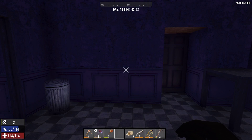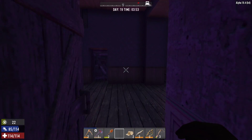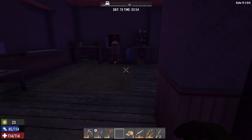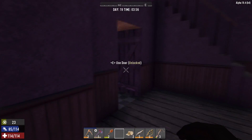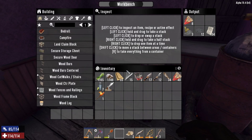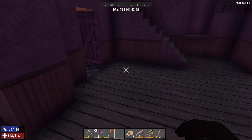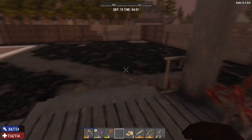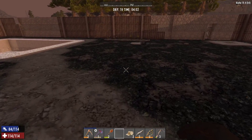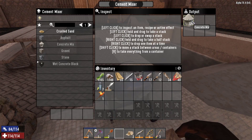Hello and welcome back to 7 Days to Die. We're about to head into day 19 here, and I've done a little bit of work. I finished up the gunpowder and made a bunch more shotgun shells. I have the remaining ingredients for shotgun shells in there — got 8 more in there. I've got 40 on me plus 2 in the actual gun, so I'm not too concerned. I do have a level up to spend, but we'll get to that in a minute, because I also processed a whole bunch of concrete.